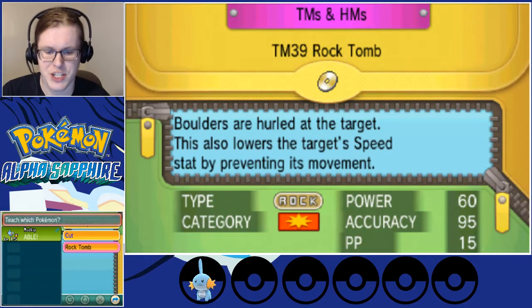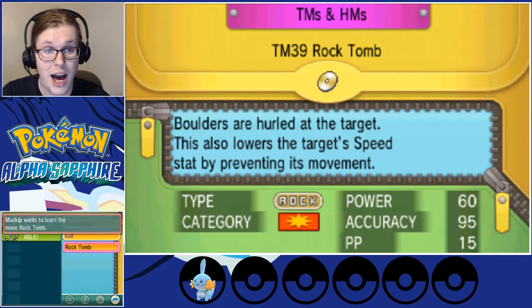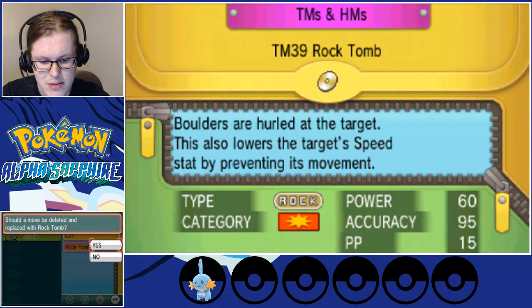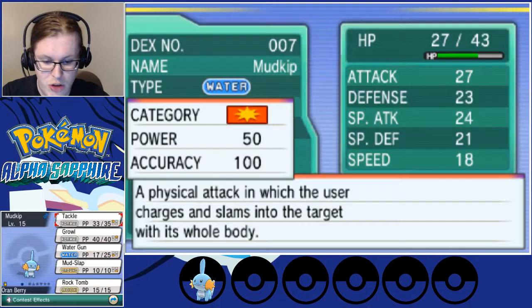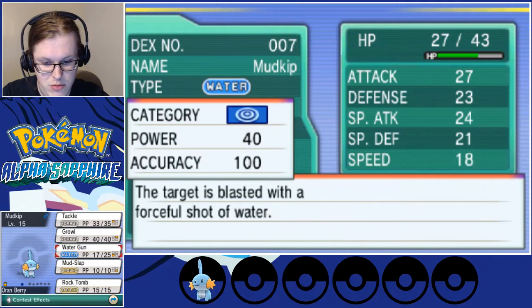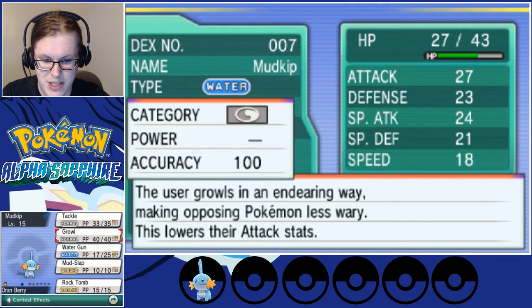After a little bit of deliberation, I decided to actually teach Mudkip Rock Tomb, because while it's not the strongest move, it's stronger than Tackle, not as strong as Water Gun, not as strong as Mudslap. I didn't know Mudslap was special-based — interesting.